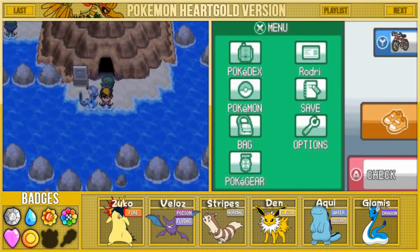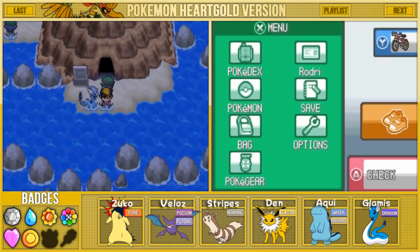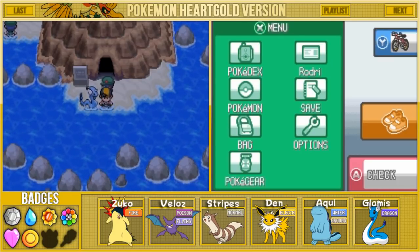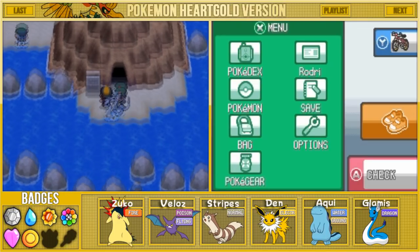Hello there, Purple Banditos, and welcome back to more Let's Play Pokemon HeartGold. I'm Purple Rodri. In the last episode we made our way through Cinnabar Island and made it here to Seafoam Islands. In today's episode we are actually gonna head inside of this cave.